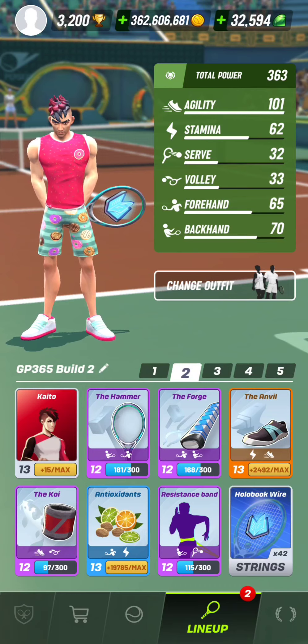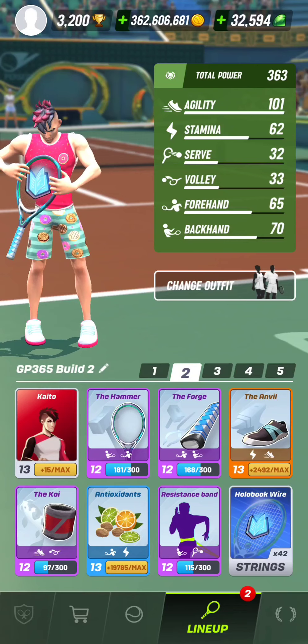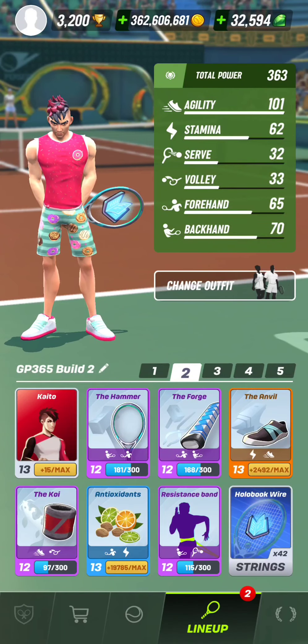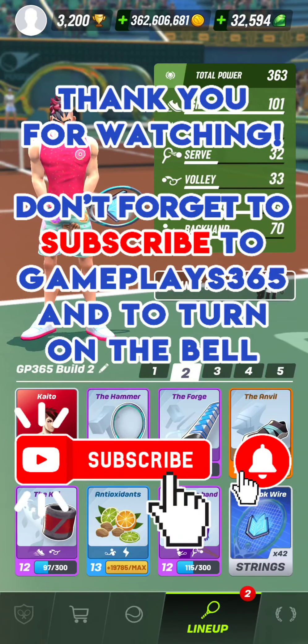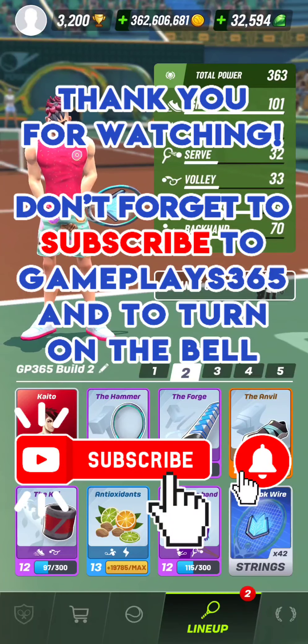Here's the build and the string that I was using for most of the matches in this video. Well, I hope you enjoyed watching my Pink Rabbit play the counter puncher style versus his twin in Tour 8 of Tennis Clash, a sports game published by Wilder Life Studios. Don't forget to subscribe to the channel Gameplay365 and to turn on the bell to stay tuned for new videos of Tennis Clash. Thank you a lot for your support and see you soon on Gameplay365 — bye-bye!